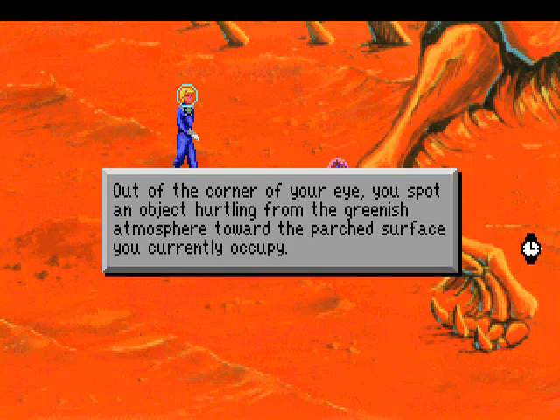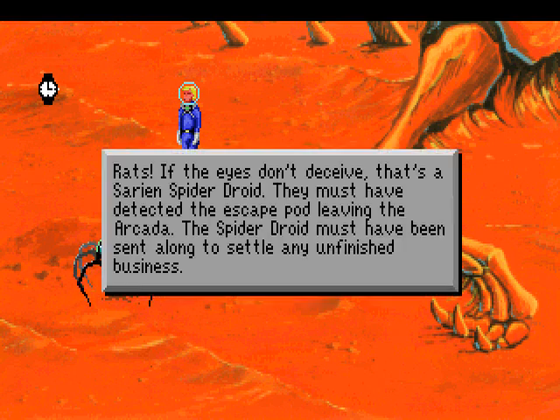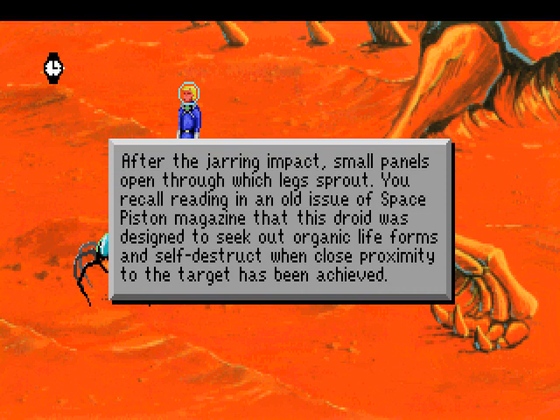Out of the corner of your eye, you spot an object hurtling from the greenish atmosphere towards the parched surface you currently occupy. If the eyes don't deceive, that's a Saurian spider droid. They must have detected the escape pod leaving the Arcata. The spider droid must have been sent along to settle any unfinished business. Packed small panels open through which legs sprout. This droid was designed to seek out organic lifeforms and to self-destruct when close proximity of the target had been achieved.